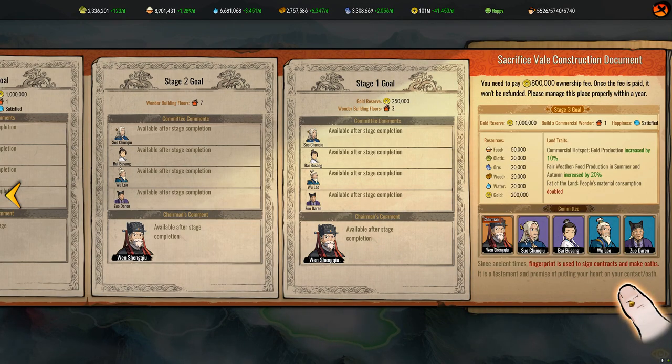So let's give it a go. Let's look at the land traits real quick. Commercial hotspot — gold production is increased by 10%, that's handy considering we need to get gold reserve up. Fair weather — food production in summer and autumn, food increases, nice. But fat of the land — people's material consumption is doubled. Okay, so this is going to be tough on resources.